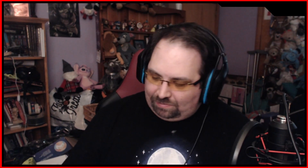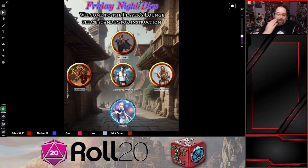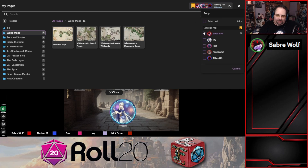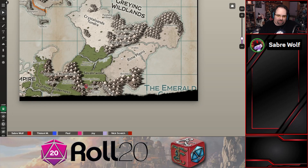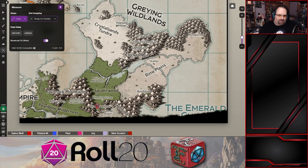Hello everybody, how are you doing this evening? Hey, howdy there. Decent. Alright, so let's go back to what we're looking at map-wise. You're heading into the Graying Wildlands, which is the northeastern portion of Wildemount. You're going to be traveling through the Savalier Wood and northward into the Pale Bank Village, which is in the Crystal Sands Tundra.